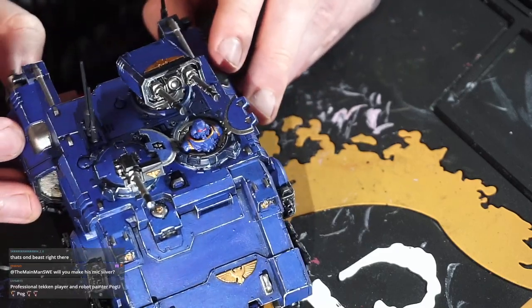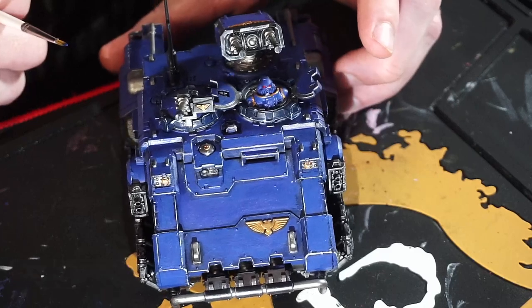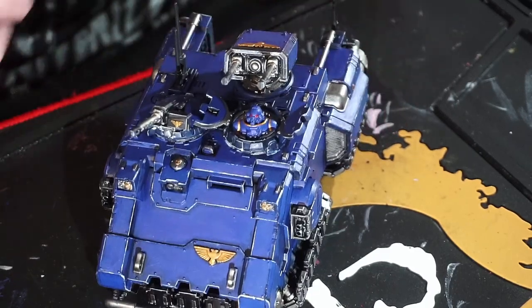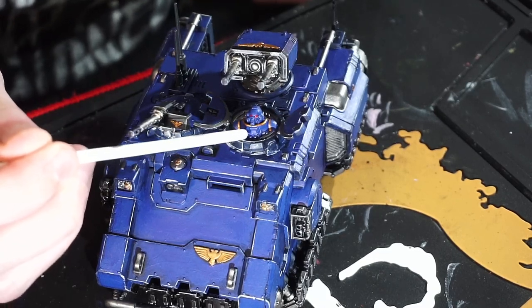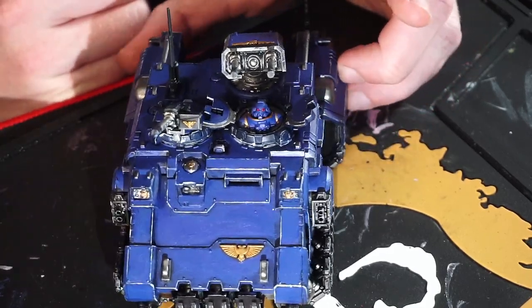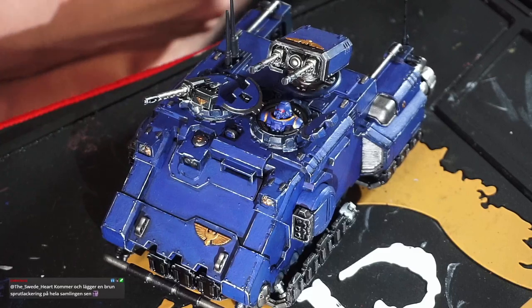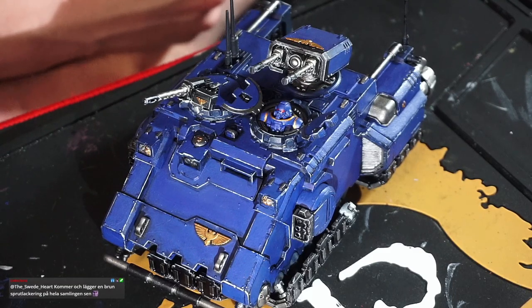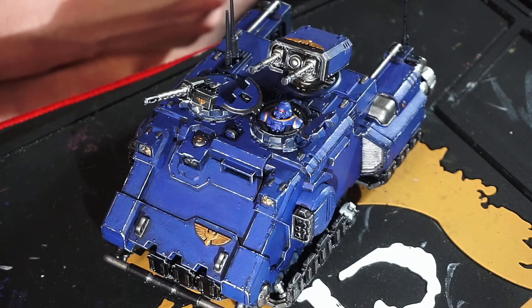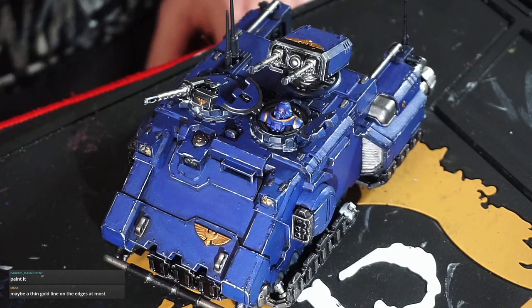It looks pretty good to me. So he has like a panel on his chest — you can see it, right? Should I be painting that or leave it blue? Has anyone got an idea? Should I do anything with that or leave it blue?